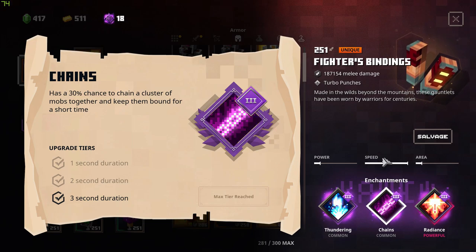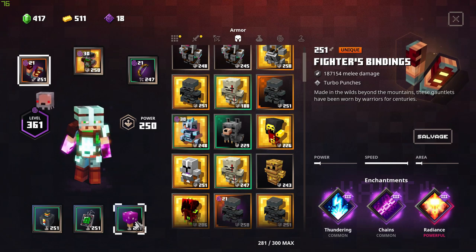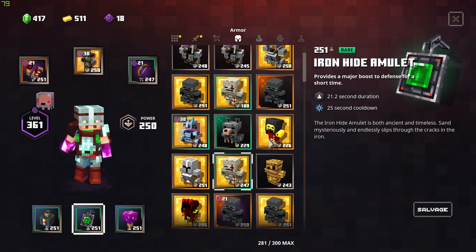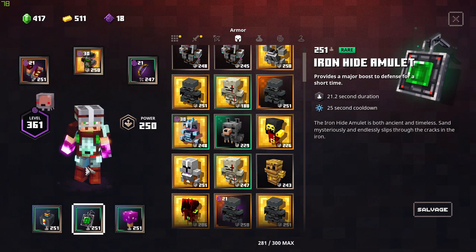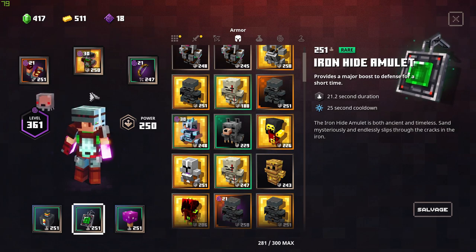This means HP stays high and Cowardice stays active. We're also using Radiance — keeping enemies away while dealing damage with Thundering. The amulet synergizes here too: since we're taking less damage, Radiance can keep up even more and fill up more frequently, keeping us at maximum HP more often and therefore dealing more damage.